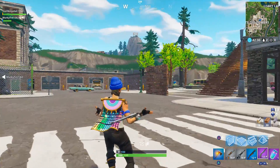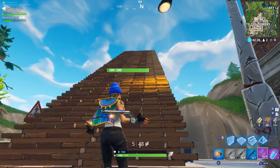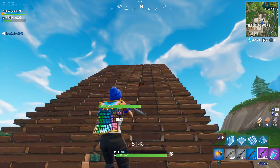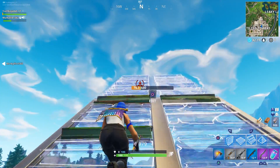One important thing to know: this glitch is only visible to you — no one else can see you moving and dancing. But for you, you'll be able to see yourself dancing while moving. Also, if you use the umbrella glider, it's going to be super funny.